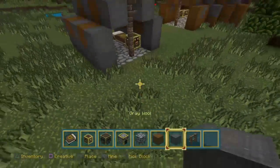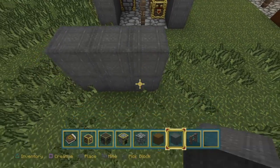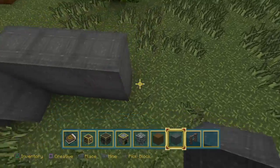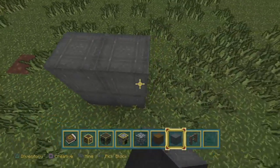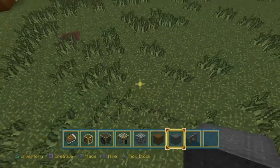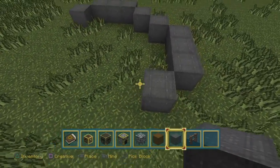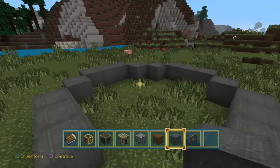I'm gonna do a small little tent over here, and this tent can have an actual entrance. Like this - one two three - and it can be like a small blacksmith shop right here.